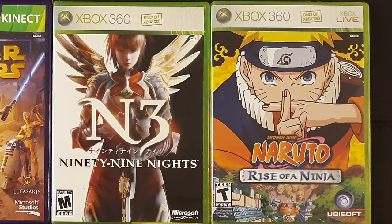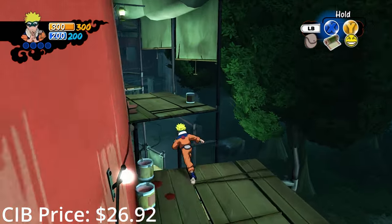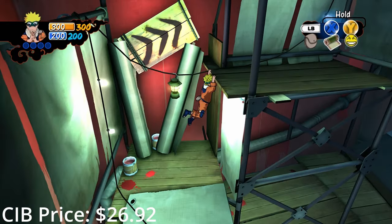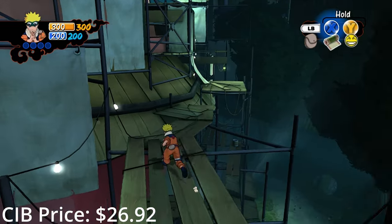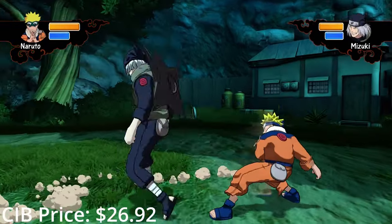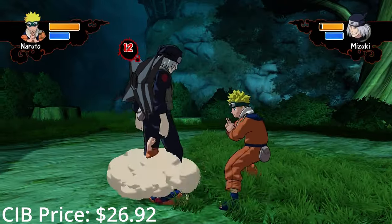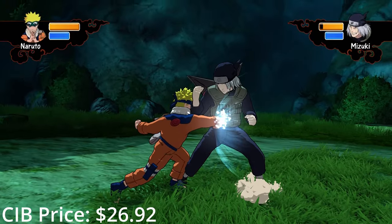Naruto Rise of a Ninja is one of the more unique Naruto games we got. While the combat is a typical one-on-one fighter, there are also RPG and platforming elements that help change up the experience, including a fully explorable Konoha village. This game follows the first few major arcs of the show, from the Land of Waves up until Konoha Crush. Definitely one of the titles to check out if you're a fan of the series, along with its sequel The Broken Bond. Both games combined cover the entire canon of the original show.